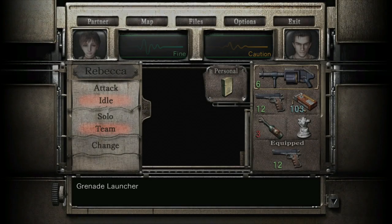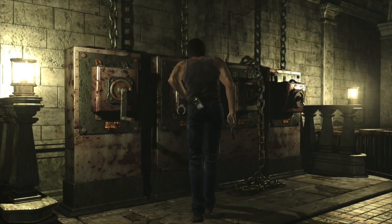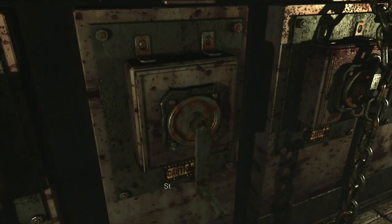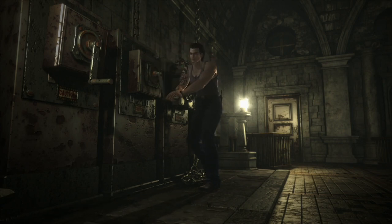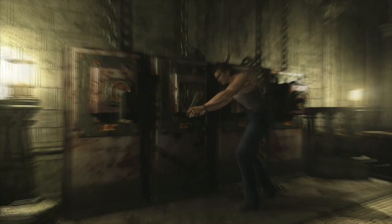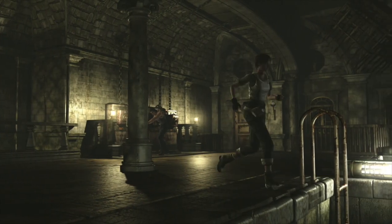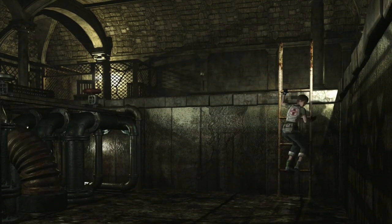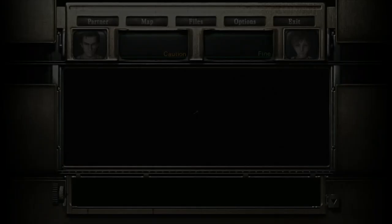Make sure Billy's got the grenade launcher and three molotovs. Have Billy use the second crank from the left - interact with it and start it up. That should pull the cage up revealing a key. Once done switch to Rebecca while he's on it - leave him there and climb this ladder. Climb this ladder and grab the key - it's shiny on the floor. Boss time now.